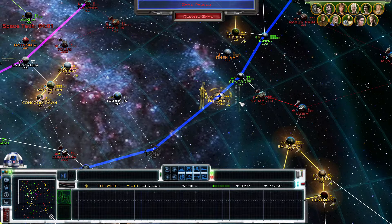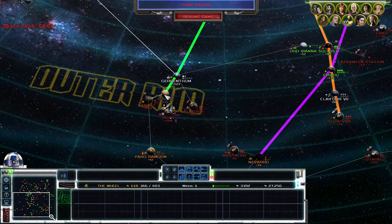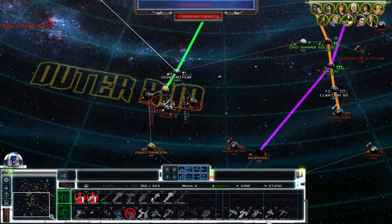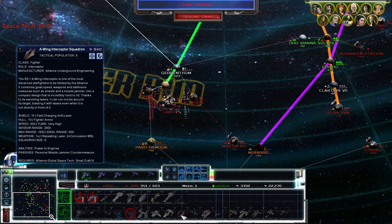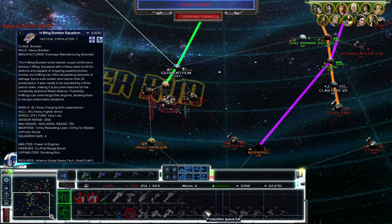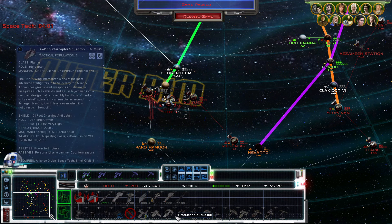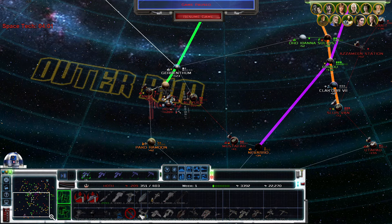We need to try to get as many ships outputting free fighters and bombers as we possibly can, so we don't have to continually pay for new squadrons over and over again. We might also go for the Wheel early on — I haven't decided yet, but it's probably fairly well defended. If we do take it, that's going to be a huge cash producer for us early on, just like Bespin. A-Wings and B-Wings are both tech 3, but we can get H-Wings at tech 2.